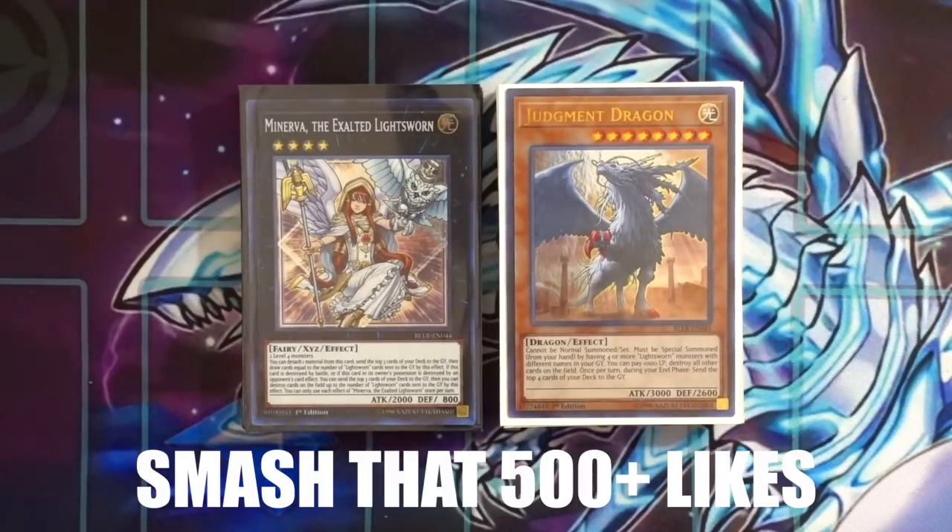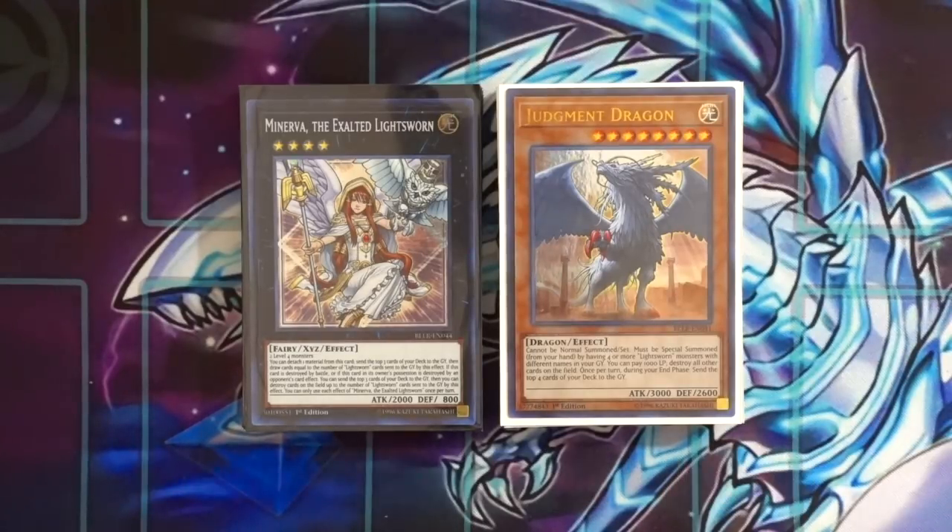Pure Lightsworns aren't really too compatible in today's metagame. It's still really good if you're able to tutor out with Judgment Dragon as quickly as possible, but there are a lot of cards in the deck able to help you mill cards and get Axe into Minerva as quickly as possible. Lightsworns is one of my favorite archetypes of all time and I love the way you're able to sack with this deck.